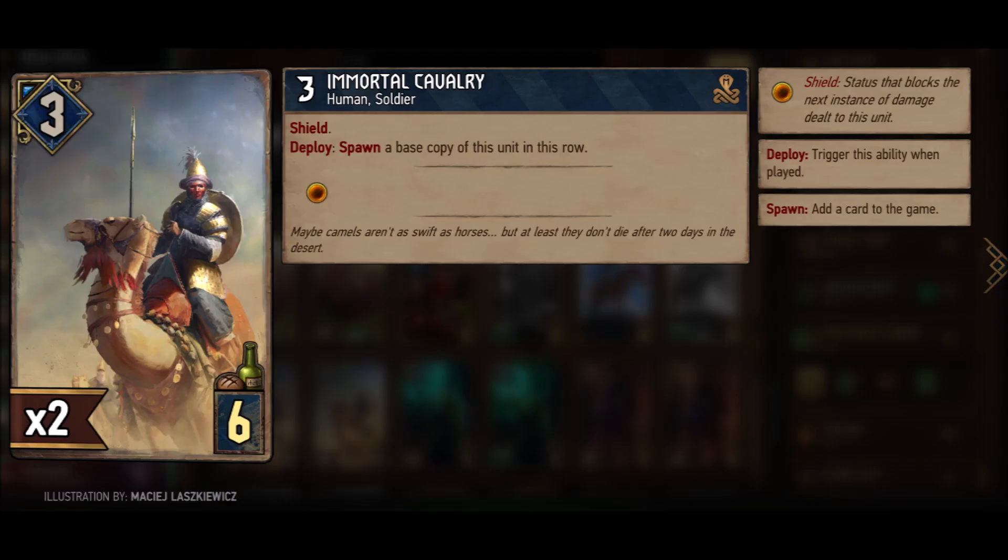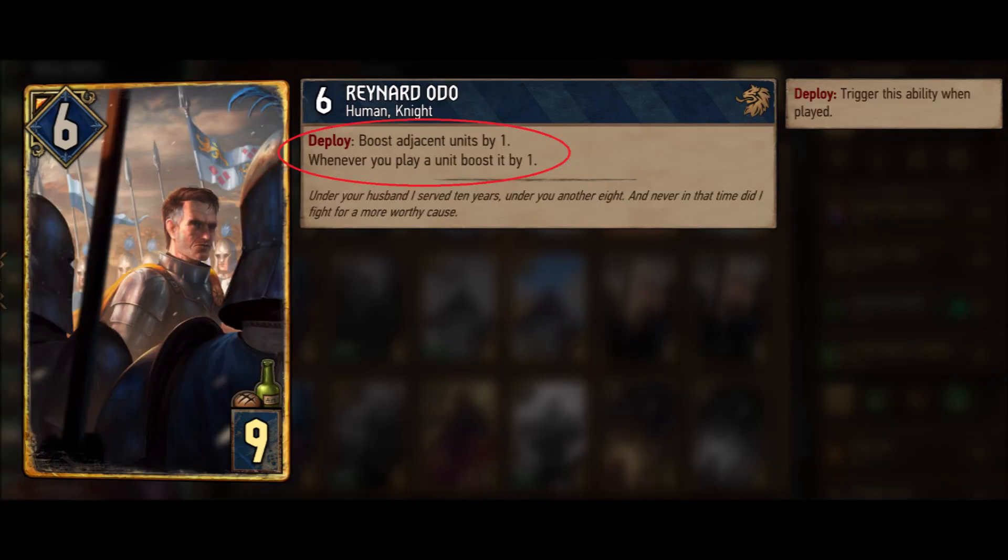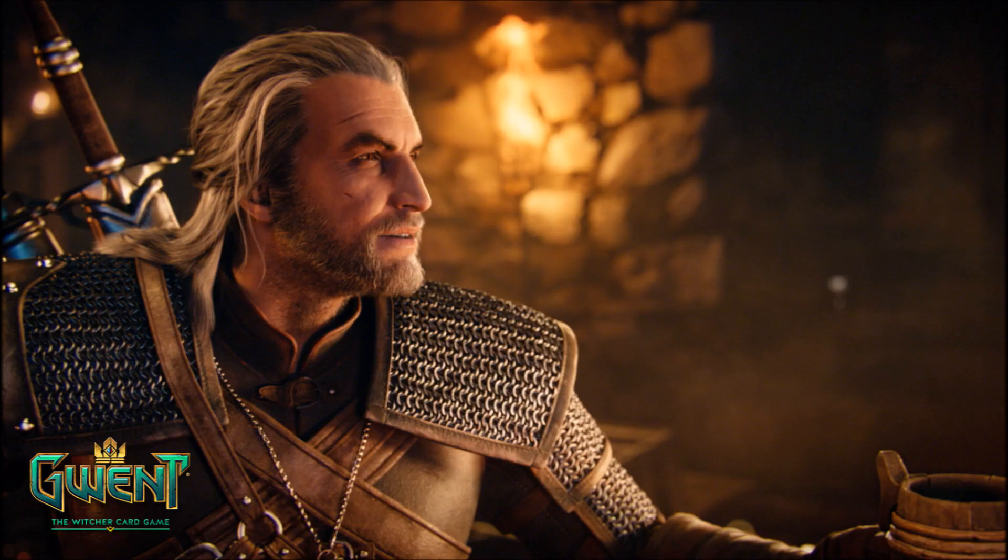Let's look at the card text. We can notice two things on cards: first is ability or effect, and second is status. Abilities are text explaining what a specific card will do, like deploy or if something happens then something. I will focus on four of the hardest ones that are a bit similar and often work together: Create, Spawn, Play, and Summon.